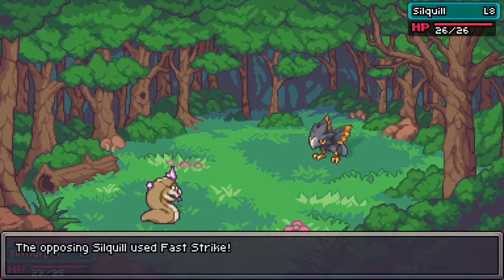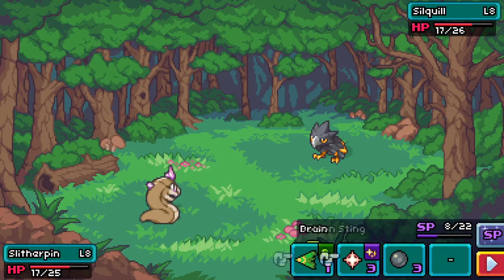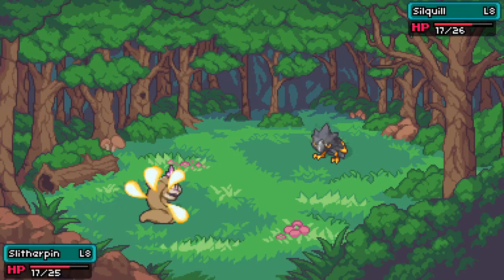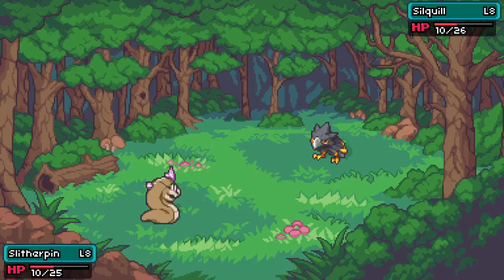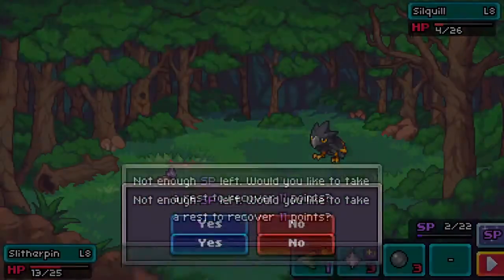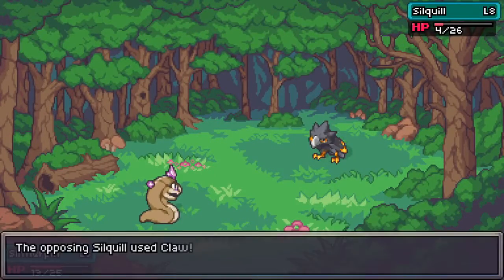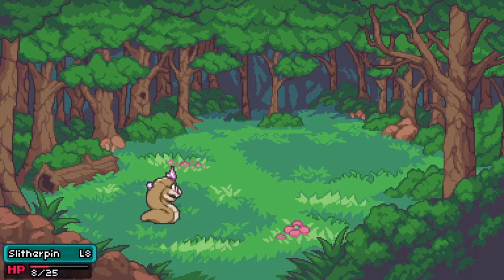I could use drain there because I was down a little bit, but now I don't have the upper hand. I'm not going to be doing as much damage because it's the same level as me, but that little bit matters. He's using fire strike and we'll drain a little more. We're out of SP - that SP can go away very quickly if you're not careful. My slither pin either needs to take a rest or get healed.